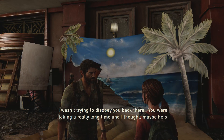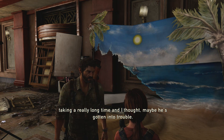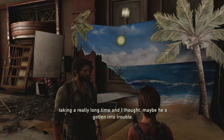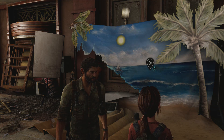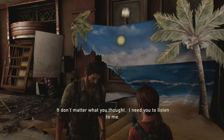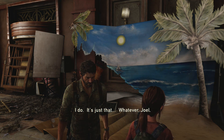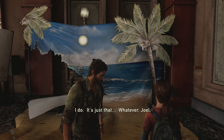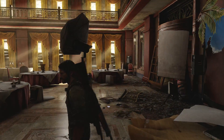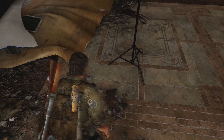Ellie: 'I wasn't trying to disobey you back there. You were taking a really long time, and I thought... maybe he's gotten into trouble.' Joel: 'It don't matter what you thought. I need you to listen to me.' Ellie: 'I do. It's just that... whatever, Joel.' But if she had listened to you, you probably would have gotten murdered — you were not winning that engagement, Joel.